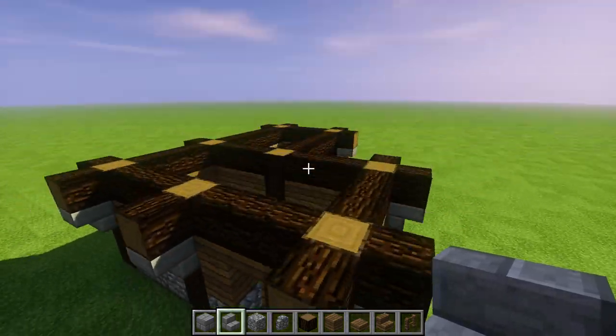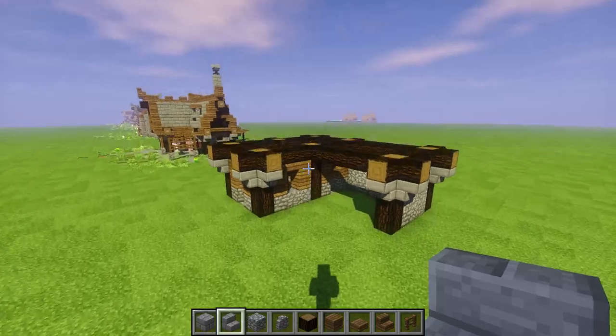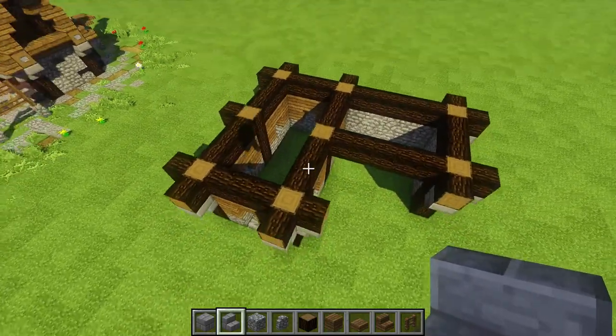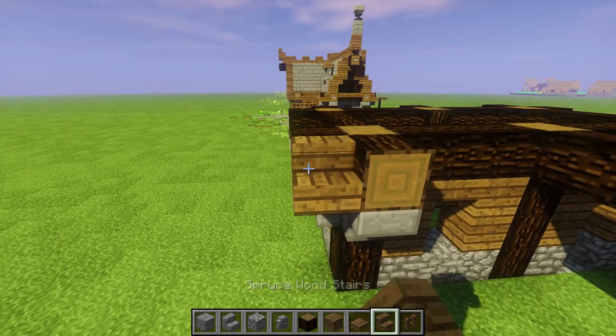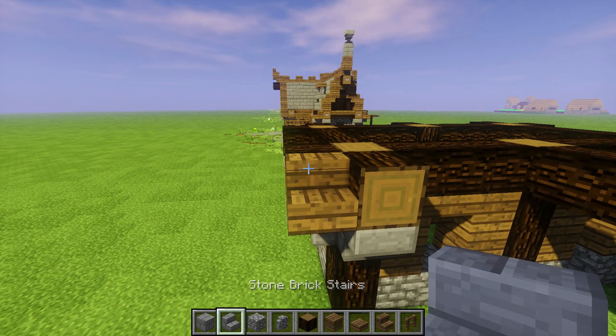I love you guys. This is what we got so far - let's take a quick bird's eye view. Look how pretty, isn't that sexy? Now next up we're gonna go ahead and start with the roof. For the roof, I'm gonna go with spruce on the outside border trim, and the main part of the roof is gonna be with the stone brick stairs.